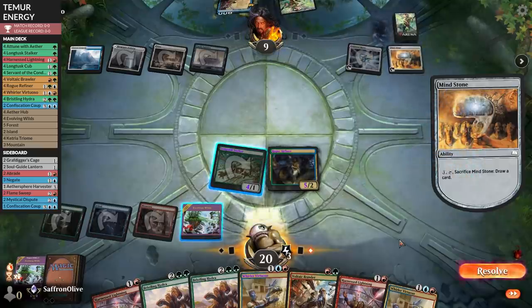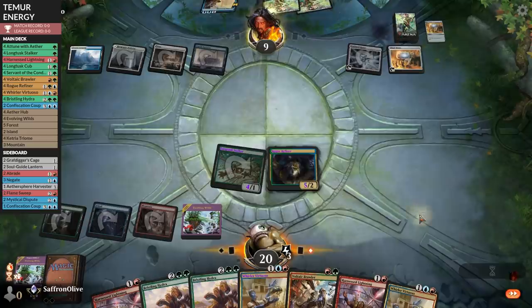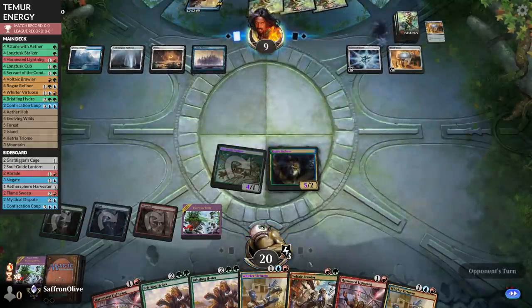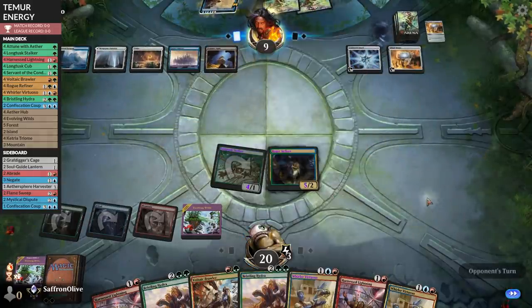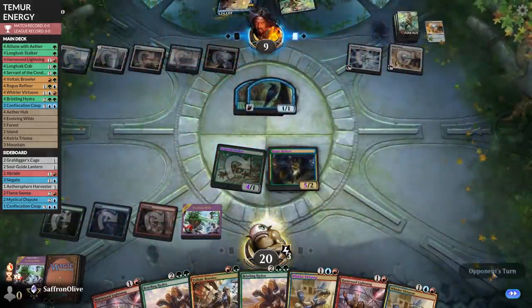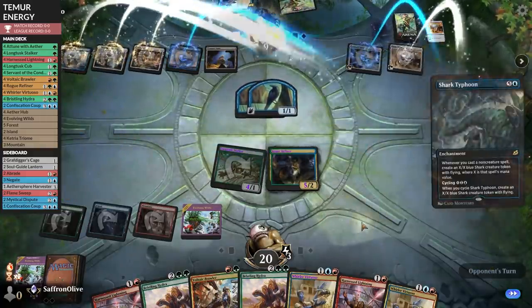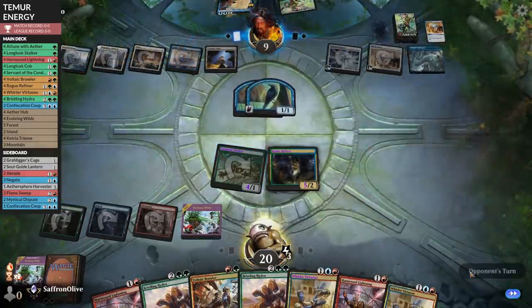Opponent appears to be in desperation draw mode — they sack the Mindstone. Ramping into Ugin? Paradox Engine combo? Treasure Vault, then Elrond's Epiphany — everyone's favorite magical card. Opponent gets an extra turn. At least that gives us a target. Shark Typhoon — that's a little sketchy.